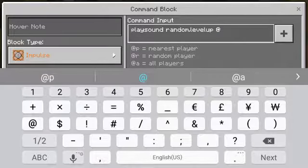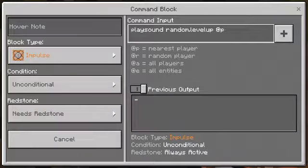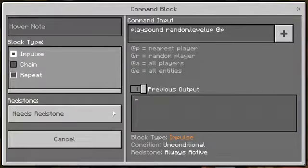In the command input, add playsound, then level up, then that, and P. And make sure it is set to repeat.